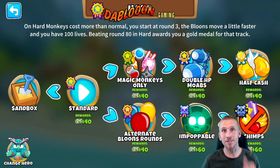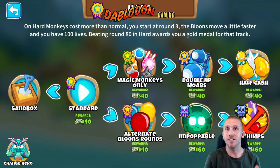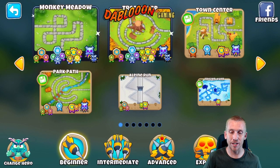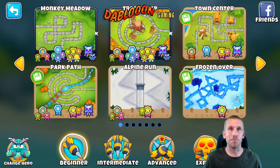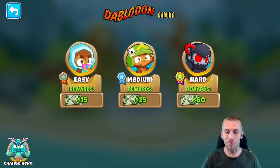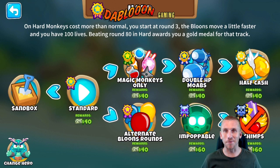Today we're going to be doing Chimps, and if you guys haven't already, we'll do Magic Monkeys, Double A3 Mobes, and Half Cash after Chimps. But first we're going to be doing Chimps, and hopefully that's your last one so you can get this infamous black ring around your level. You can either get a gold or black — gold means that you paused or exited your game and came back to continue, and that'll get you a gold one. They want you to beat it in one sitting, and that's what we're going to do today.